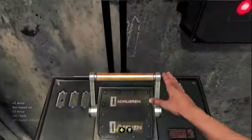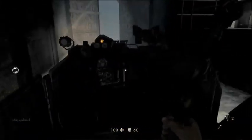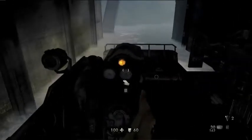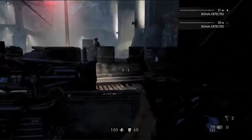We have some new guns as well: the bolt-action rifle, which we'll see later; the comp pistol, which is really awesome — it's basically a pocket rocket launcher. We also have a new shotgun in the game. Anytime you can have a pocket rocket launcher, that's a good thing.